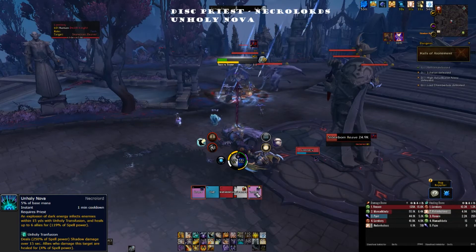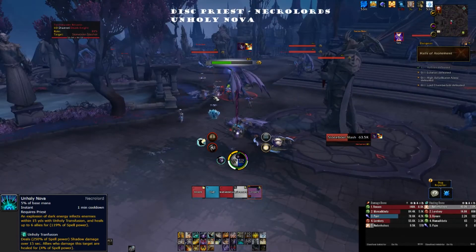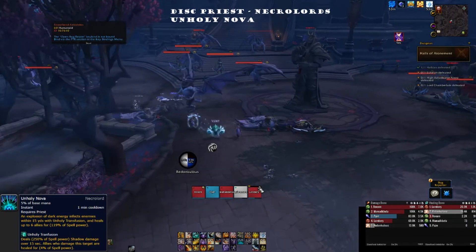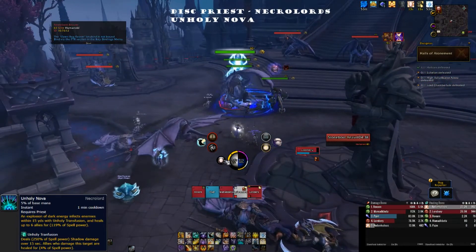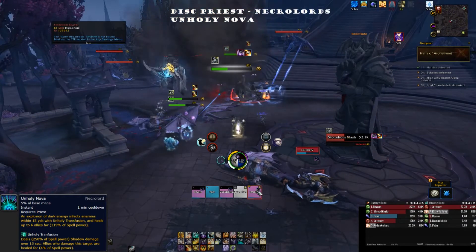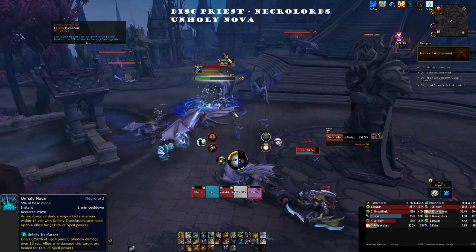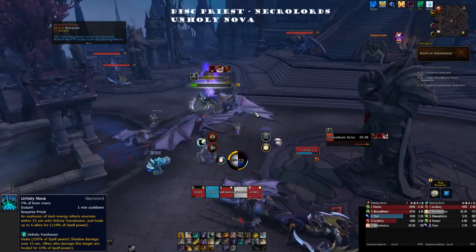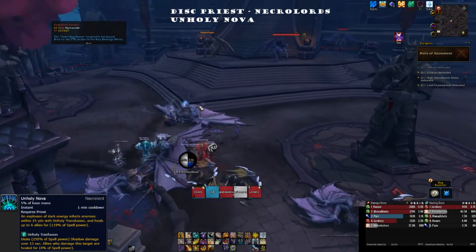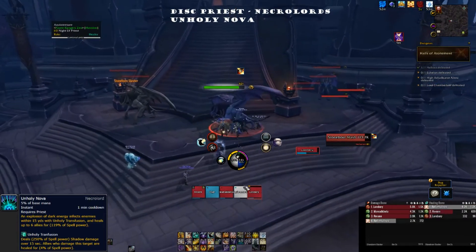On the second criterion — overall strength — I felt Unholy Nova was a little lackluster in terms of raw healing output. However, it freed up more of my time to proactively manage Atonements on the right targets and deal damage to heal through Atonement. Once Atonements were up, it was in a pretty good place — not overpowered, but not the weakest option. I hope Blizzard doesn't change it too much; I think it's in a good spot.